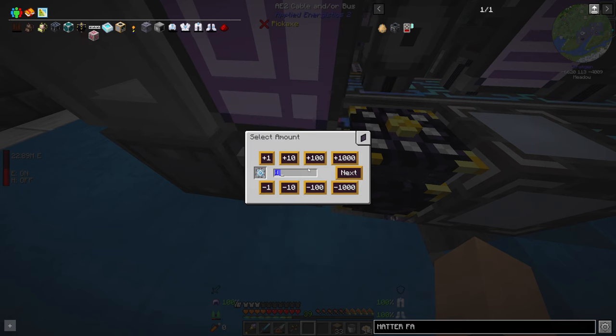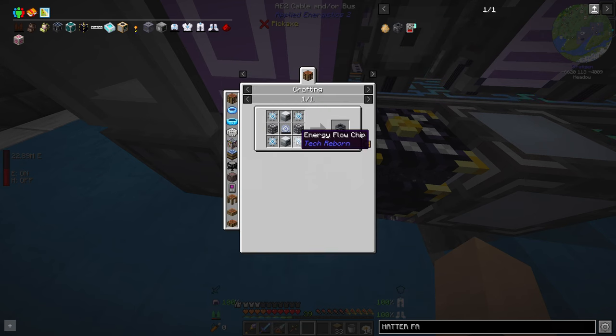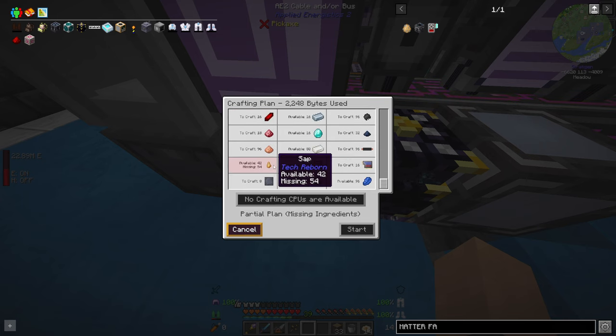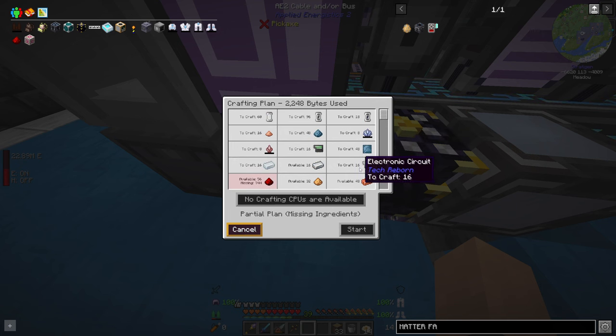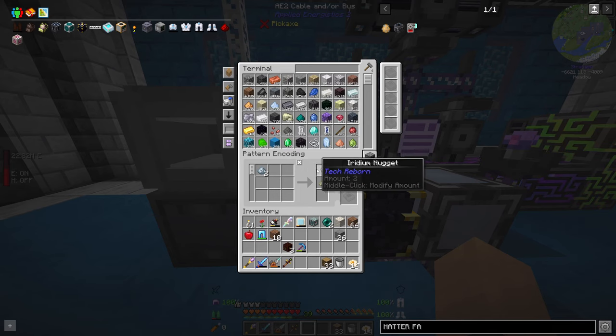Lapatronic energy orb — so eight Lapatron crystals. Wow that's a lot of redstone. I don't have the mana for that. Jesus Christ that's a lot of redstone. And then the sap as well. Why am I always struggling so much for redstone? So I think it's time I put some effort into reducing the amount of redstone and rubber I need.